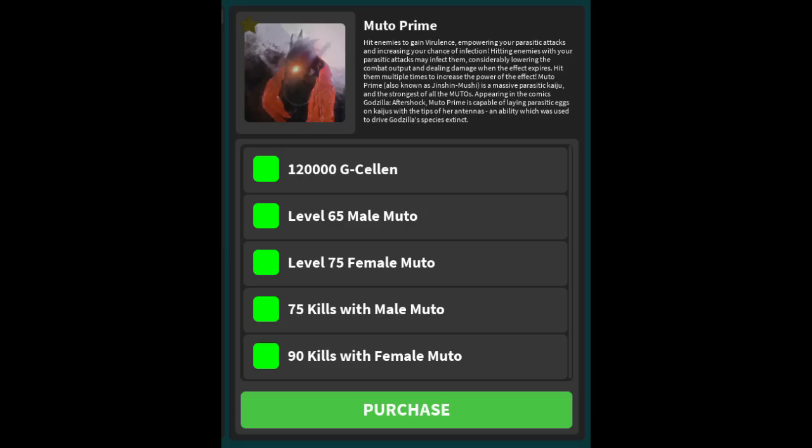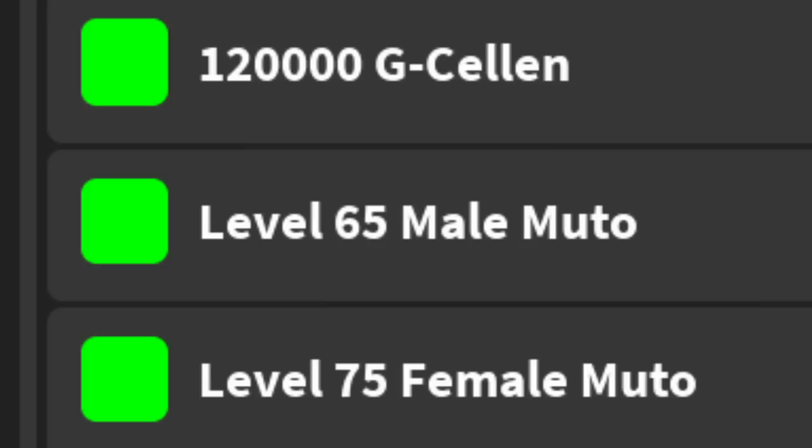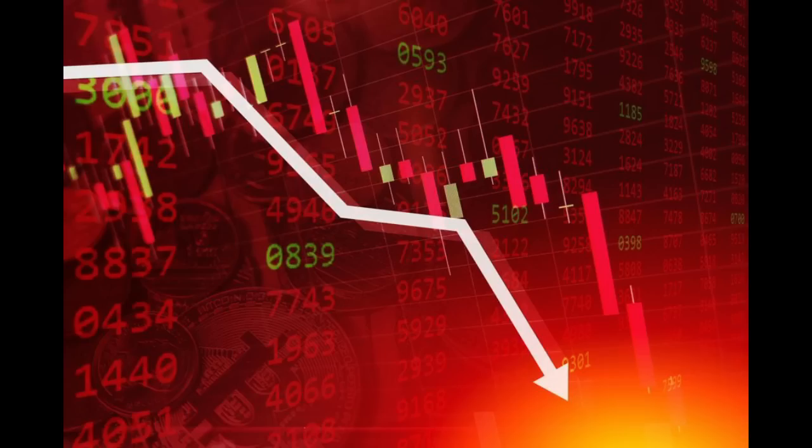Now, here's where it gets tricky: the last requirement — the kills. Free means without cost or payment. So theoretically, if you get all of the G-Cells and the XP for free, then you're not paying anything for Mewtwo Prime. You can't get free kills, though, which is the problem. However, kills are not a currency — so are you paying or not? I'll let you decide in the comments.